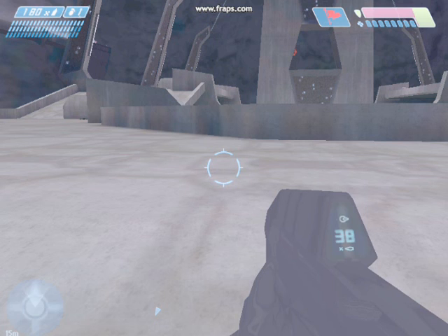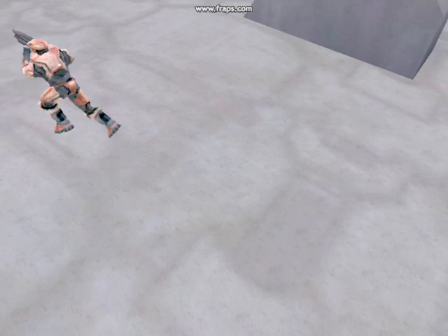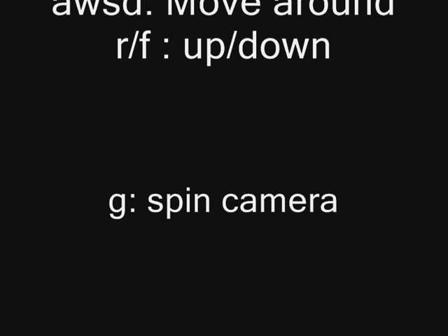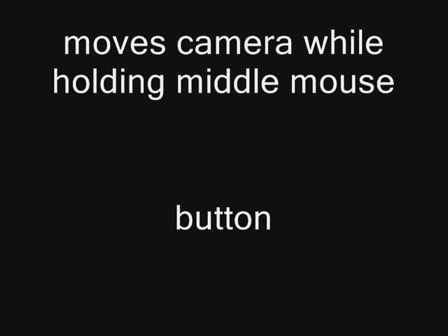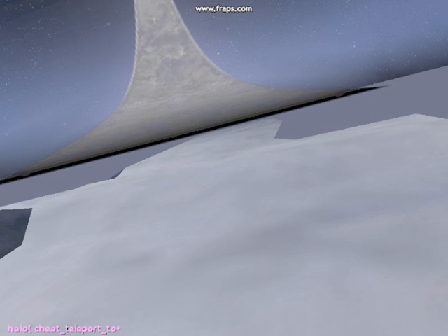To move the camera outside your body, first type debug_camera_save to save the camera's current location, then type debug_camera_load to move the camera out of your body. Hold down the middle mouse button and scroll down to go faster, scroll up to go slower. Use W, A, S, D to strafe and move forward and backward; R to go up, F to go down, G to do barrel rolls. Use the mouse normally to look around — you must hold the middle mouse button the whole time, including when scrolling to change speed.